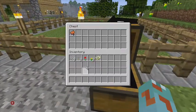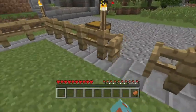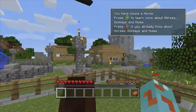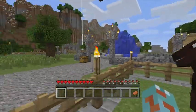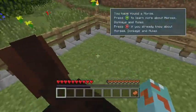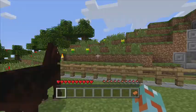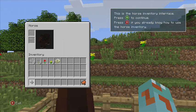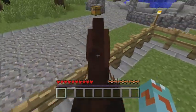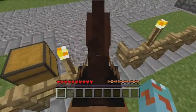Here's our first new feature — this is one of the greatest features. It says 'You have found a horse!' Yes! Now it's tamed, so you push Y and put on a saddle. Now we can just ride this horse around.